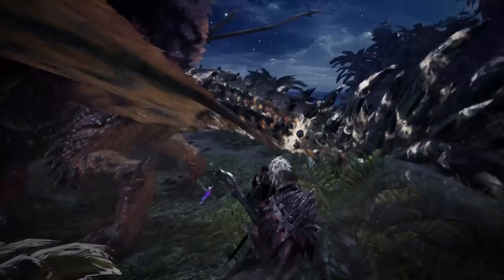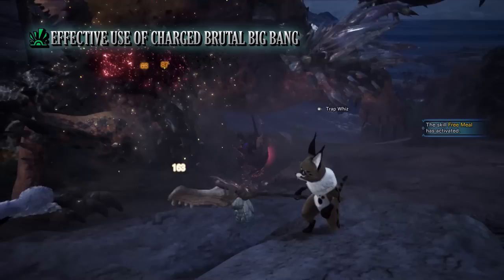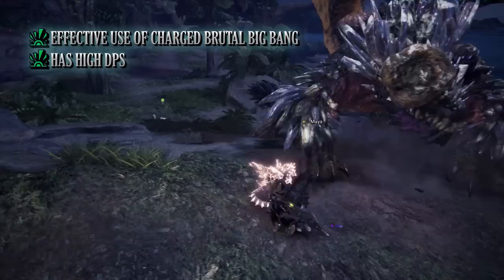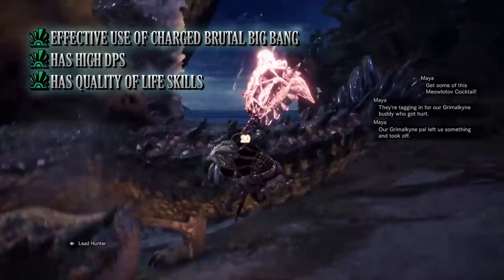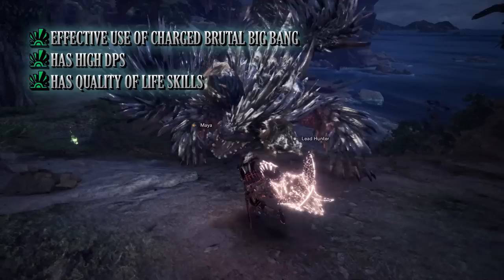The biggest pro for this build is its focus on the charged brutal big bang and Clutch Claw moves. When using this playstyle a monster will be tenderised for practically the entirety of the hunt, which benefits not just you but your entire hunting party. It's also a high DPS build able to bring down monsters quickly thanks to agitator, attack boost, crit boost, and weakness exploit. And it has wonderful quality of life skills especially for the Hammer — health boost, tool specialist, focus, and especially earplugs all add to a more relaxed hunt.